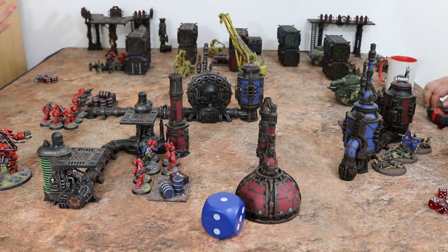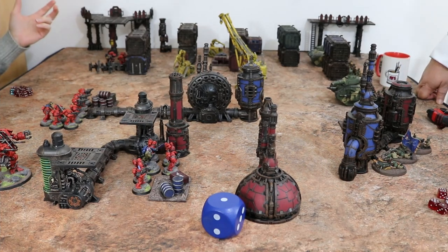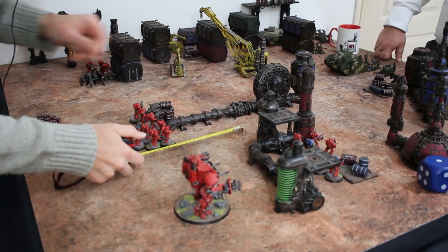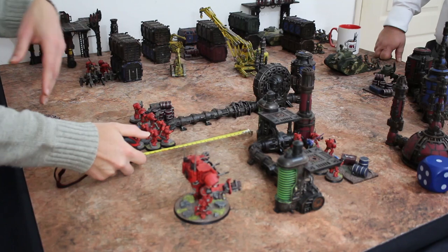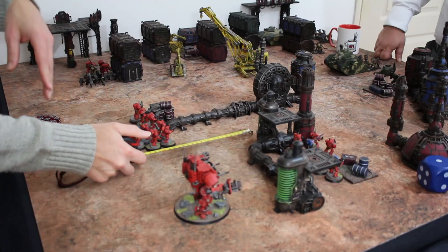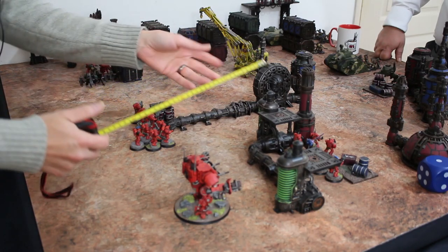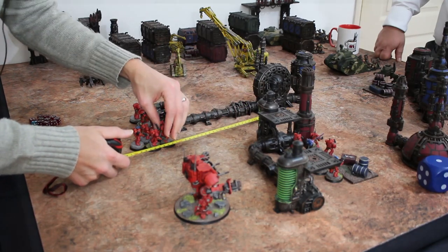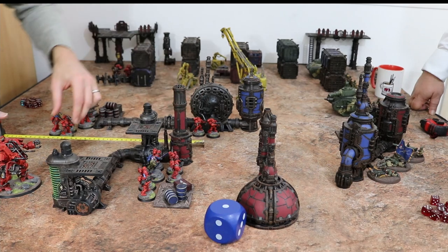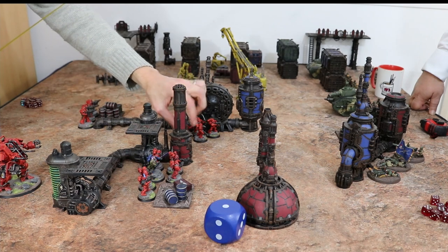Everything moves six unless it has the fast or slow quality. When you move stuff, you can basically do three things: you can move and shoot, double move and not shoot, or double move and get into combat. There's nothing within 12 of this unit, so I am just going to double move it up here and hug a bit of the wall, hoping to block a little bit of line of sight. And that is the first squad done.